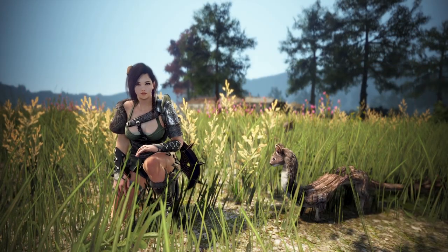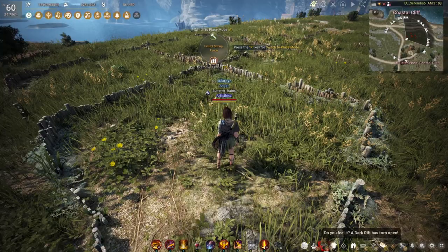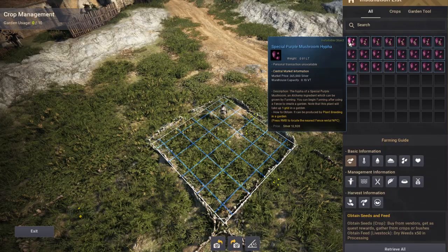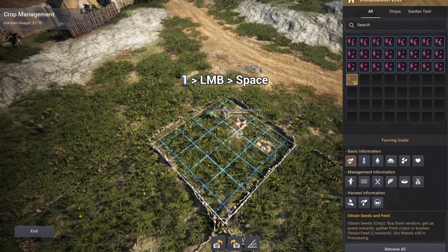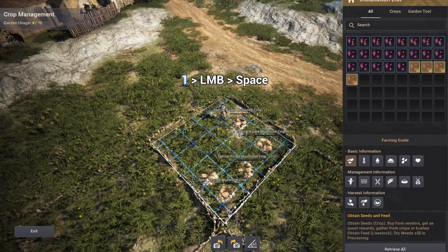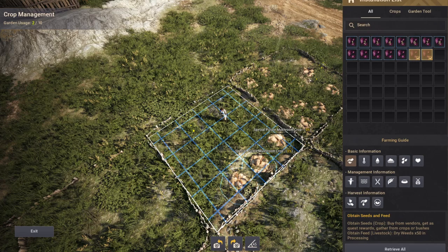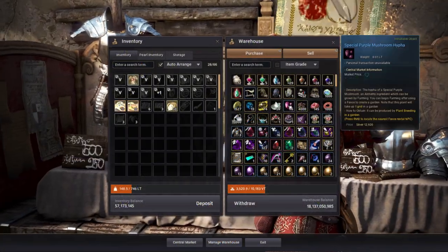The leveling routine roughly falls into three steps. Step one: plant the seeds. You can do that by interacting with the fence, which activates the crop place mode. The shortcut for planting seeds is number key 1 into left click into space bar. I would place the crops towards the edge of the fence, so you don't accidentally interact with the fence while dealing with the crops. Repeat this with all fences. You might have to go back to fetch a few more seeds from the Central Market in Valier.